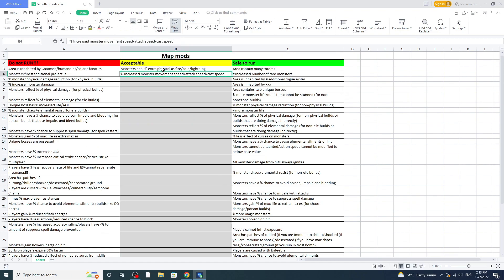Now let's go to the acceptable mods. For me personally, I won't run 'monsters do additional extra physical as fire, cold, or lightning' — those are big no-nos for me, but if you're feeling confident you can run them. Also 'monsters have increased movement speed, attack speed, and cast speed' — the gauntlet mods already give them additional move and attack speed. I won't give even a slight advantage, so I can hit level 90 safely.